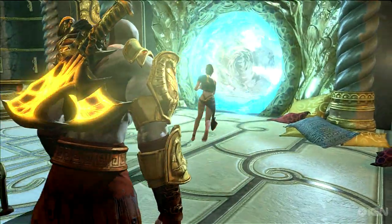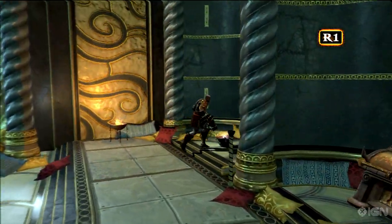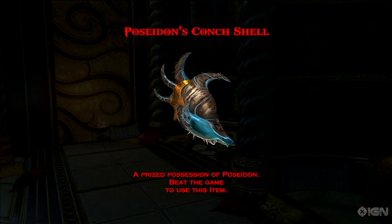Next up, we have Poseidon's conch shell, found in Poseidon's princess's chamber. Search the pillows on the right side to snag it. This one will grant you infinite magic.